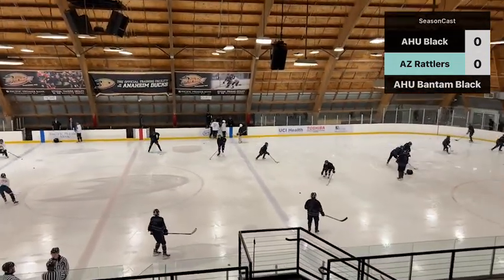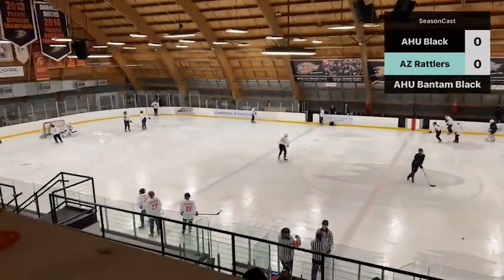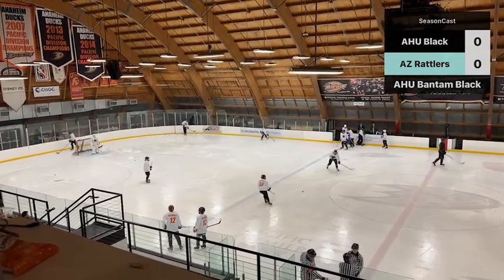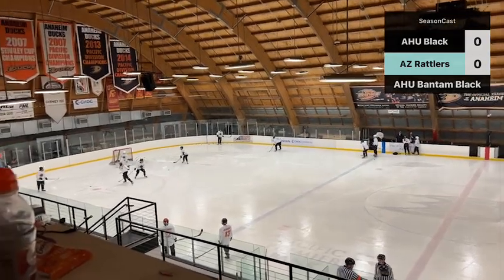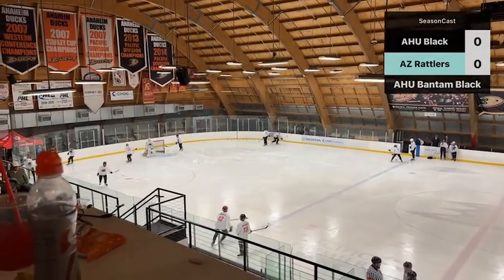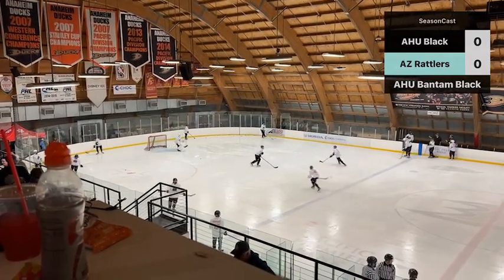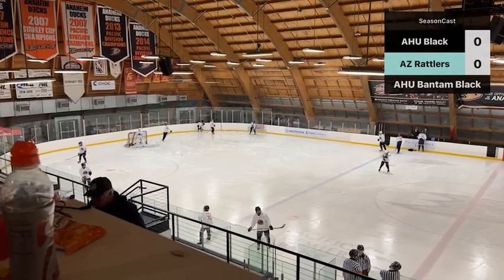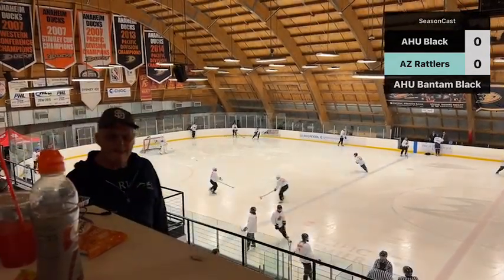Knights are in black today, their away uniforms. They'll be playing another team from Arizona called the AZ Rattlers. This team is a throw-together team put together at the last minute, wanted to give these kids some experience in travel hockey. About half the team is made up of Chandler House players with Bobcat players as well.